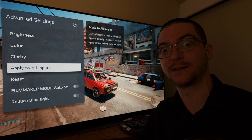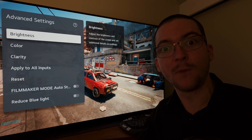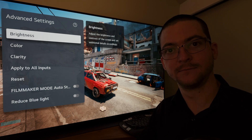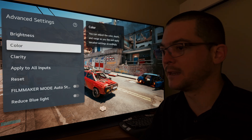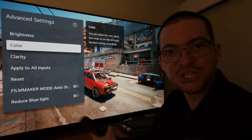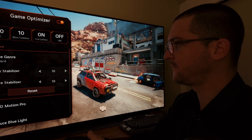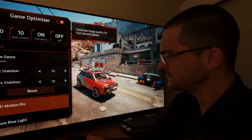That's the magic of this calibration — we can basically use OLED motion pro with good picture quality that people are going to like. The reason people don't use the feature is because it looks dark and you feel like you're crushing blacks — it doesn't look good.